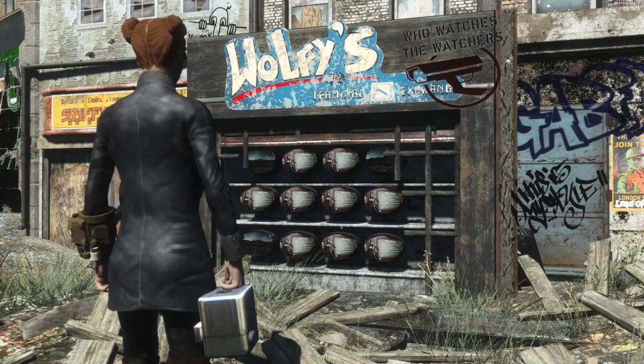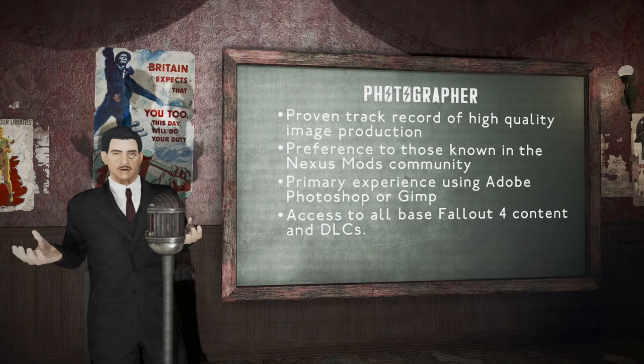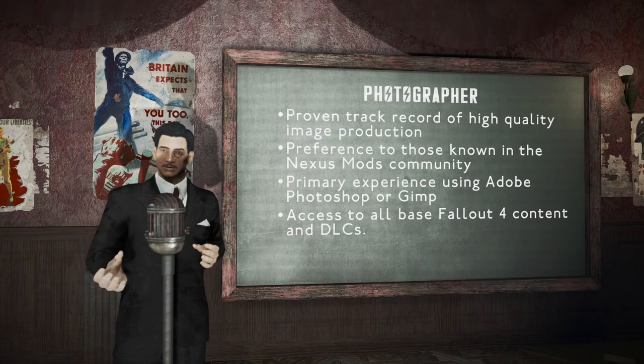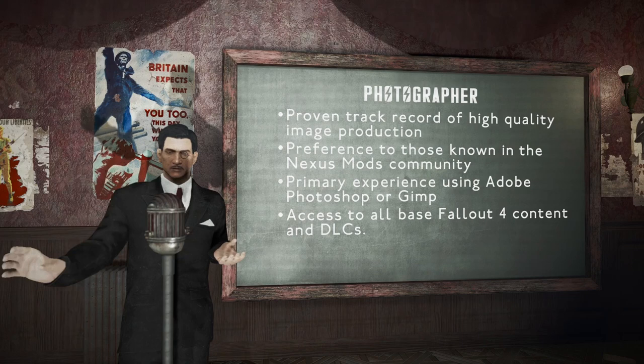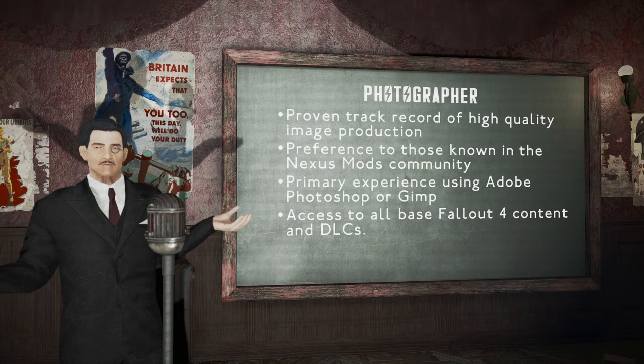Join us as an in-game photographer! Ever looked at some of Fallout London's images and thought you could do better? Then why not apply and do so? We require a dedicated team photographer that can image the world space for advertisement purposes. Drop your letter of application in our post today! You'd have primary experience using Adobe Photoshop or GIMP, as well as access to all the base Fallout 4 game content and DLCs.